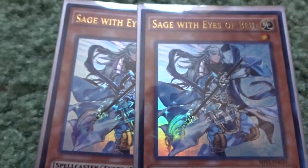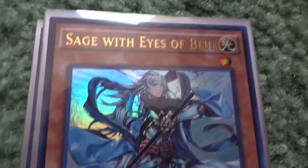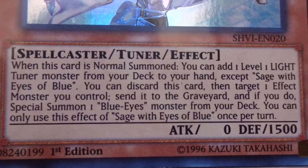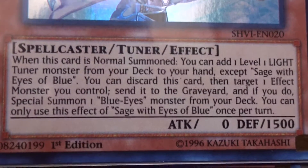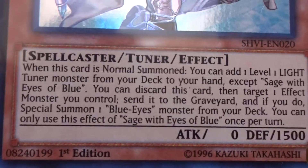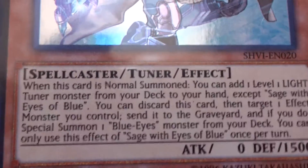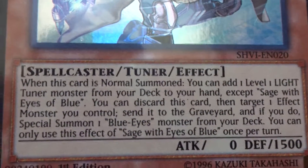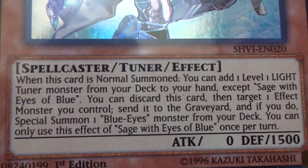Next is Sage with the Eyes of Blue — another level one light tuner. When this card is normal summoned, I can add one level one light tuner monster from my deck to my hand, except itself. I can also discard this card to target one effect monster I control, send it to the graveyard, and if I do, special summon one Blue-Eyes monster from my deck. So when he's summoned I can search another level one blue monster, and discarding him tributes an effect monster to summon a Blue-Eyes from the deck.